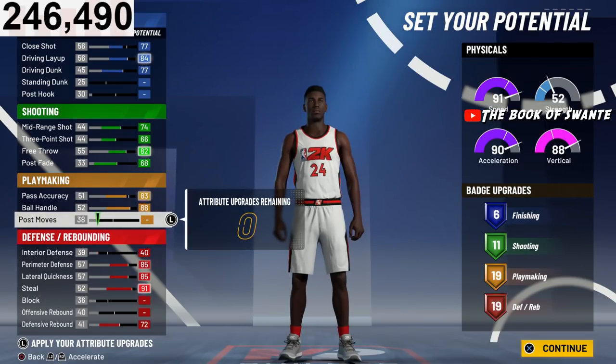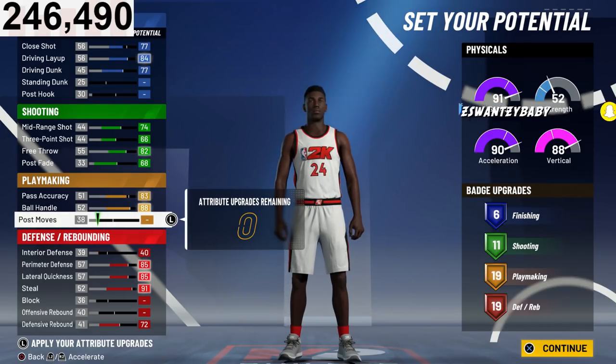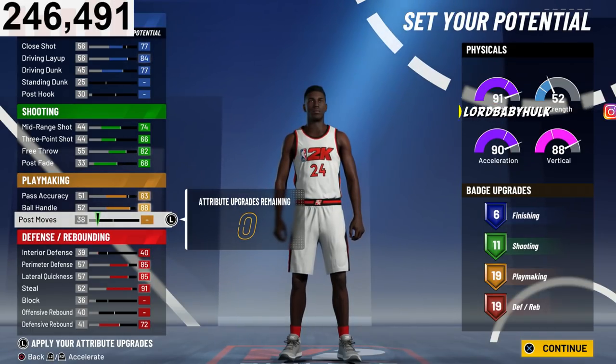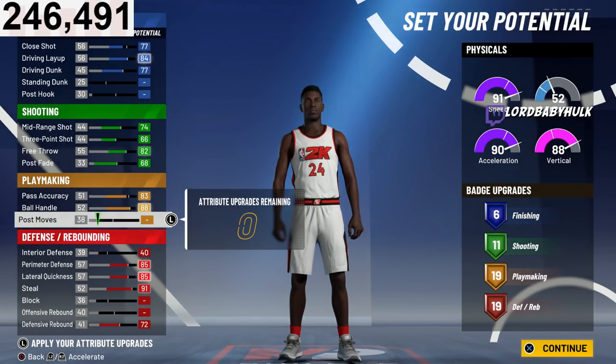Because you don't know how this year for 2K21 is gonna be. I think that's the safest option. For playmaking you could get away with less. I got 19 playmaking badges — I could have had 20 — and I have 19 defensive badges. I could have gotten one or two more defensive but this is how I adjusted it.